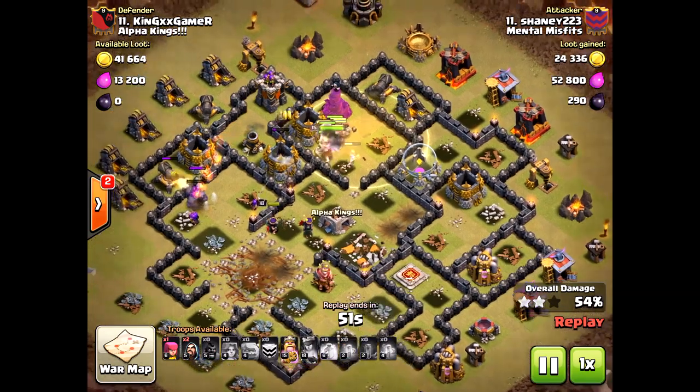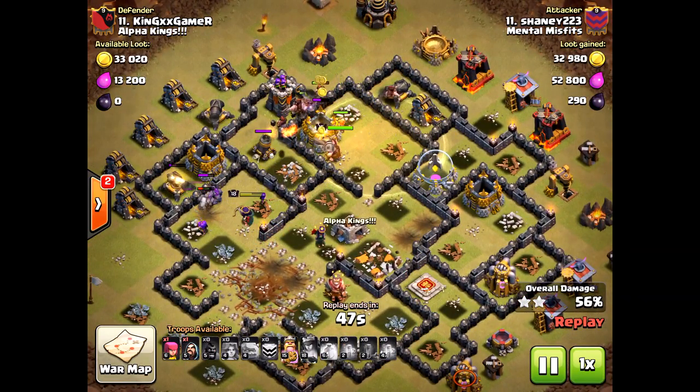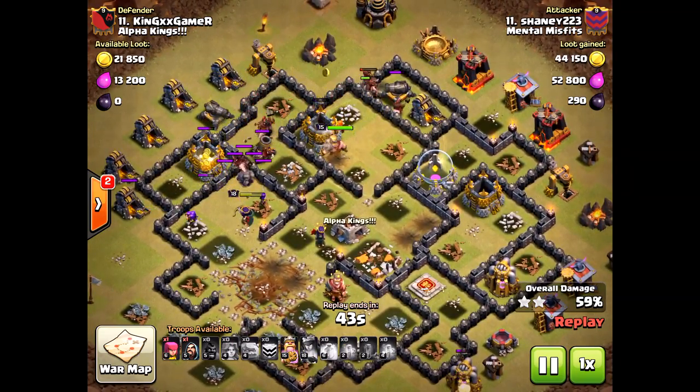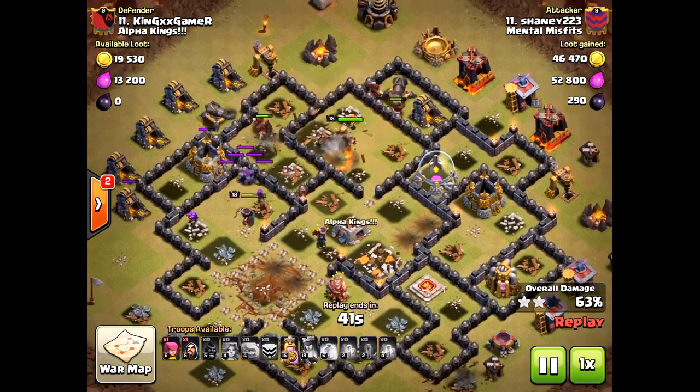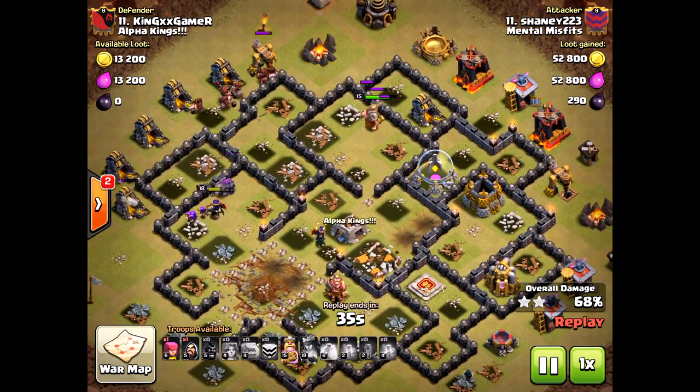All the golems and units in the front are drawing distraction from the defensive structures, so the hogs aren't taken out as quickly. A double giant bomb took out some of the hogs but not all of them. He was very patient on that heal spell, which is very critical.